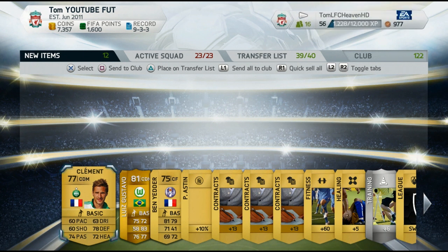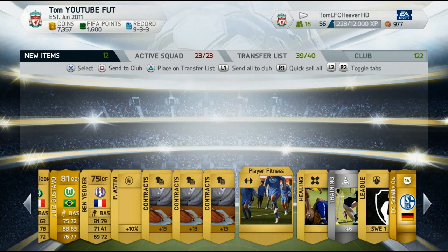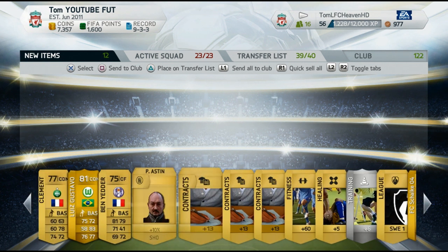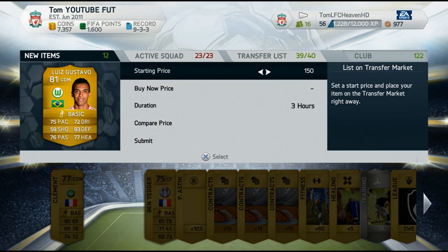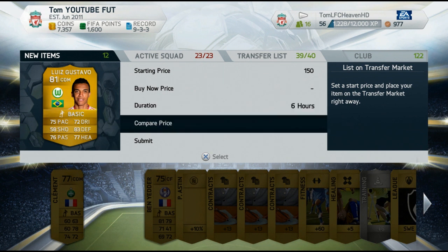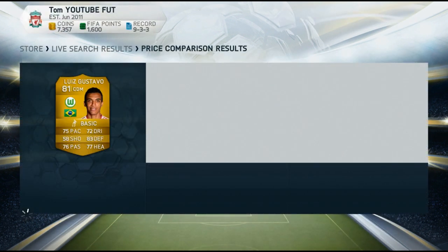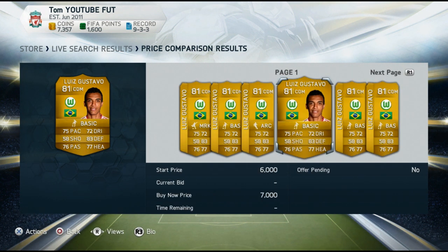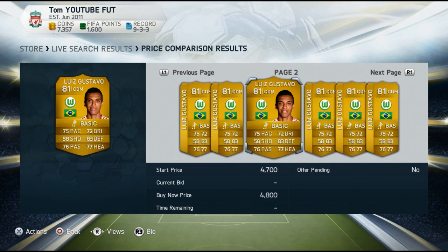We get a second beast player — Luis Gustavo, CDM, plays for Brazil and Wolfsburg. That is a good combination, the Bundesliga and Brazil. He went for around 3900 coins. I even went onto the market to compare his price and see how much he goes for, and I was pretty impressed. I thought he would go for like 1k or something, but actually he goes for 4k usually.